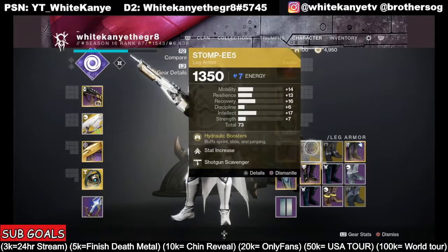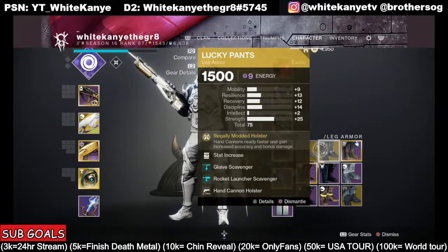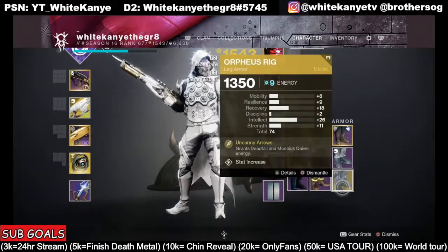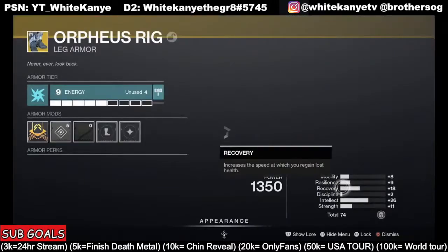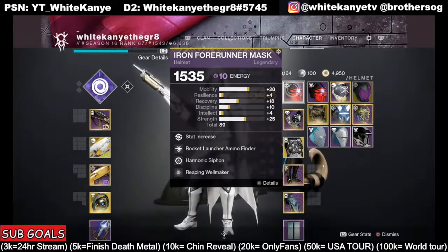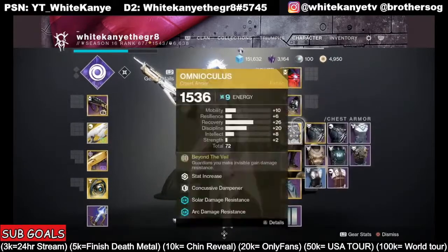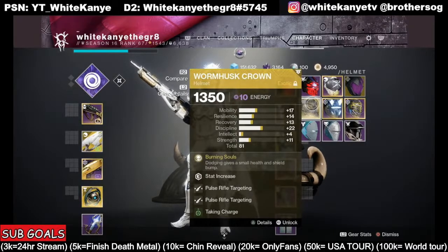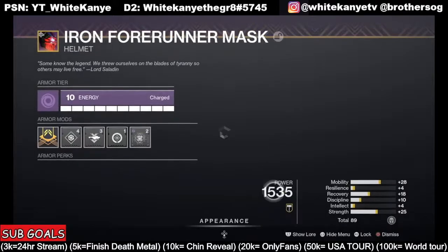If there are hardcore jumping puzzles, I'm bringing Stompees. I also have Lucky Pants — those melt with a hand cannon for five seconds and deal quite a bit of extra damage, maybe useful with the Malfeasance. But the exotic I really want to highlight is Orpheus Rig, which will now fire three volleys — great for the day one raid. For Titans and Warlocks there are plenty of exotic options too. As a backup I have Graviton Forfeit, and I even have Wormhusk Crown just in case survivability is a major concern — though I'll probably not end up running it.